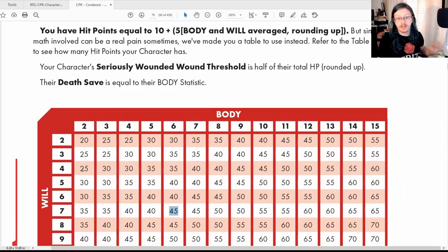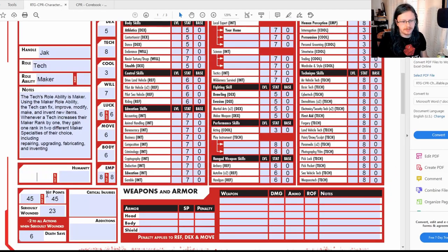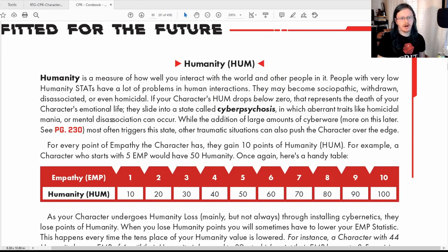45 hit points — not terrible, not great. My Seriously Wounded threshold is half that rounded up, which is 23. Moving on: Humanity. Your Humanity equals your Empathy times 10, so one Empathy gives 10 Humanity, two gives 20, three gives 30, and so on. Mine is 80 out of 80.